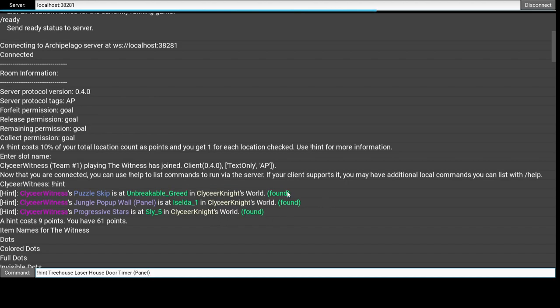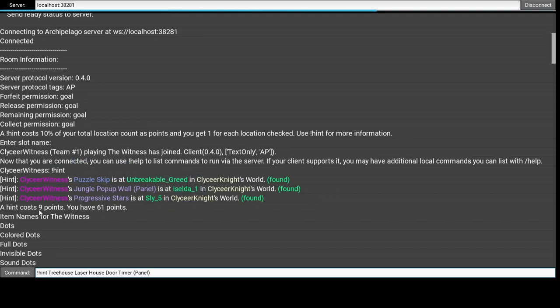Since Hollow Knight automatically hints at any shop item you see, I think it has to be either useful or progression — I don't think it hints junk items automatically, but that's why we see some things here. It says a hint costs 9 points and you have 61 points. You get 1 point for each location you search, and the hint cost is 10% of your total location count. Since the Witness has 90 locations, it's 9 points.